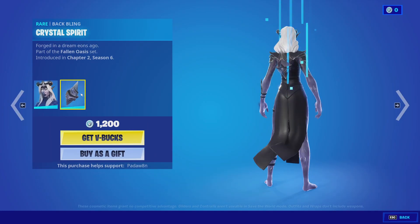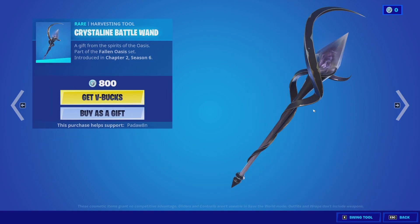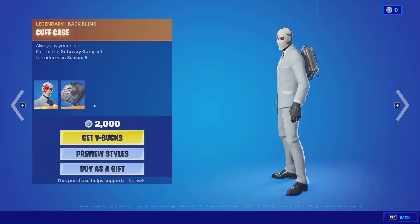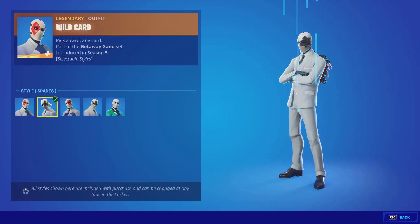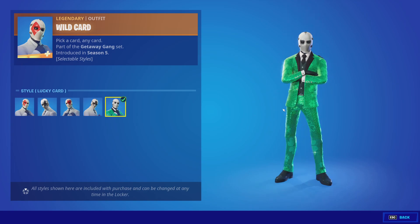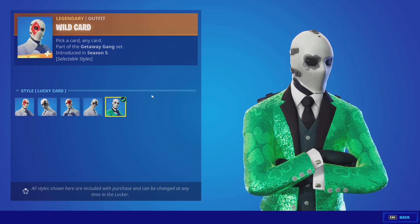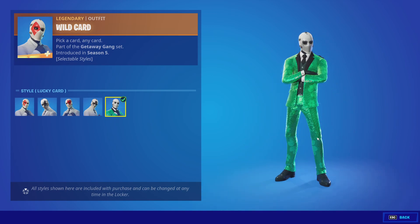The Etherea skin is here with the Crystal Spirit back bling and the Crystalline Battle Wand pickaxe. We got the Wild Card skin with the Cuff Case back bling — this has five styles, which is interesting. I feel like this should have been a different skin for maybe 800 or so. It has a four-leaf clover on the eye, which I've never noticed — that's kind of cool.